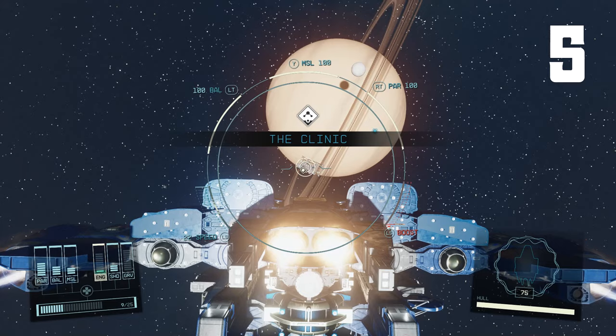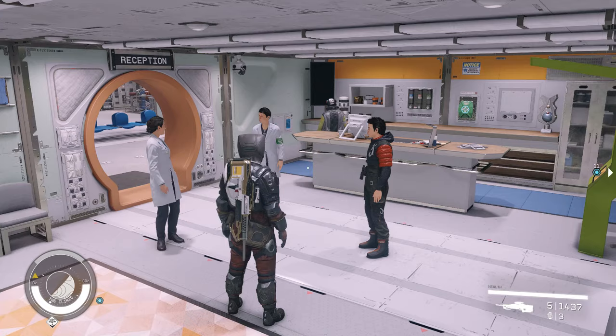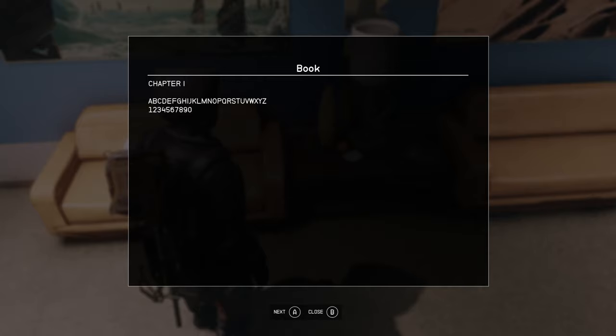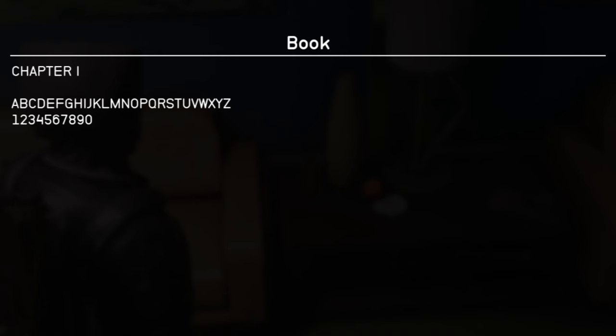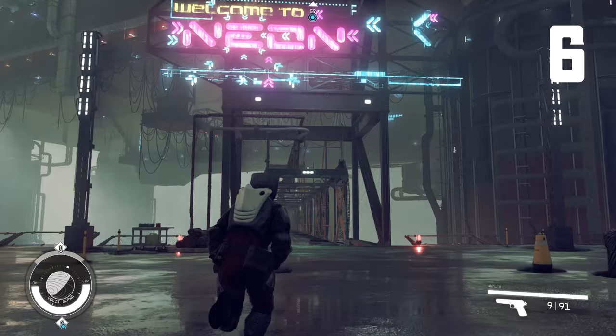Secret number five brings us to the Clinic, which can be found orbiting a gas giant in the Narion system. If you go exploring in the staff area, there's a break room, and on the table is a peculiar book with no name. All it says is 'Chapter One,' which is just the alphabet followed by every digit in order. I'm inclined to believe it was left in by mistake — it doesn't appear to be a code. Regardless of what it actually is, it's an amusing find.